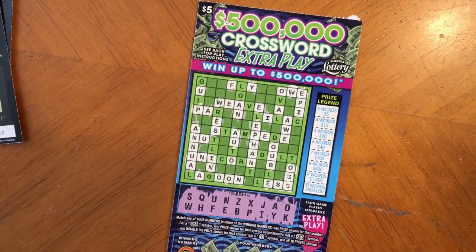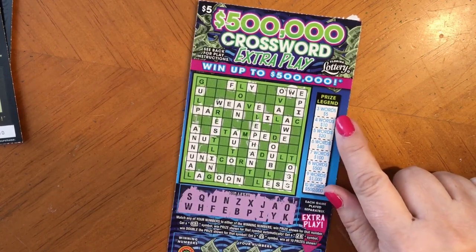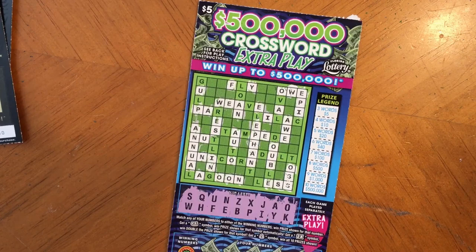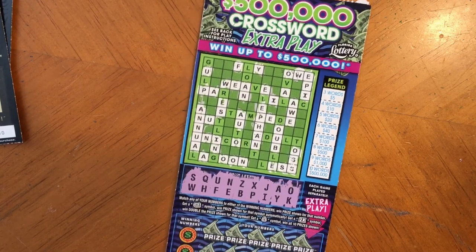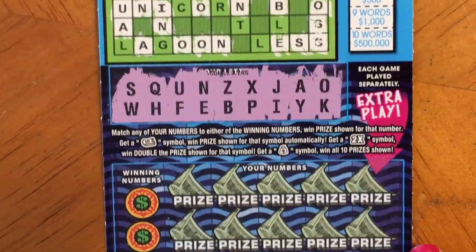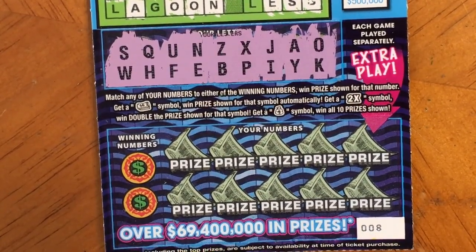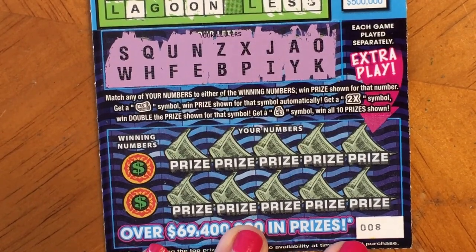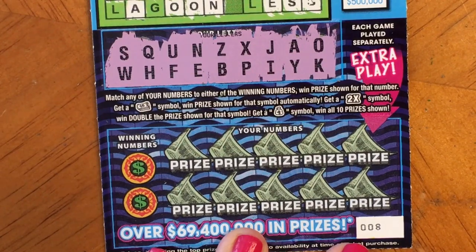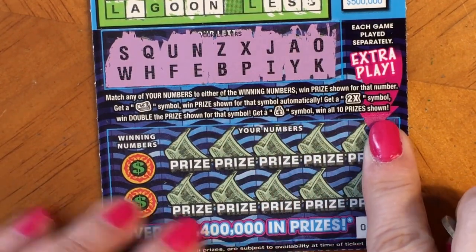Okay, I'm back. I went ahead and scratched them. I only found two words, so we have to have three to win. I don't see a winner on the top part — but if you see anything I missed, let me know. Now we'll do the extra play at the bottom and see if we find something there. We're looking to match our number to the winning numbers, get a bankroll symbol to win the prize shown, get a two times symbol to double, and get a money bag symbol to win all ten prizes.